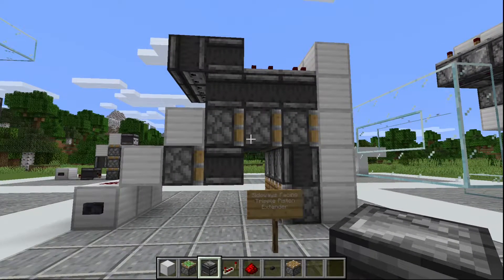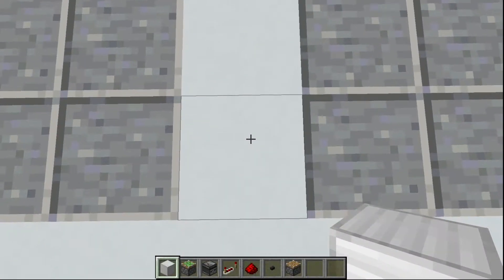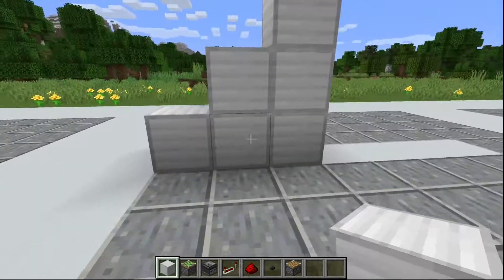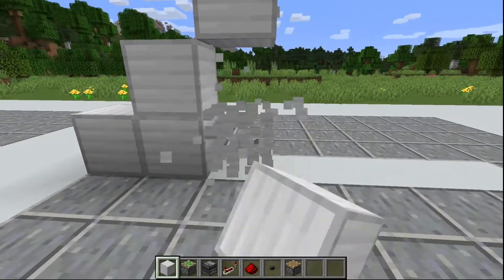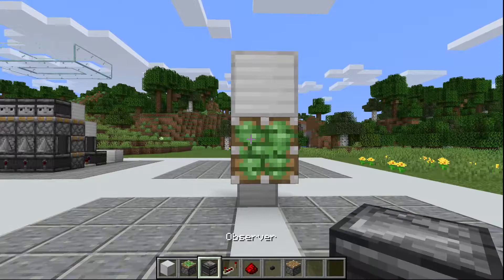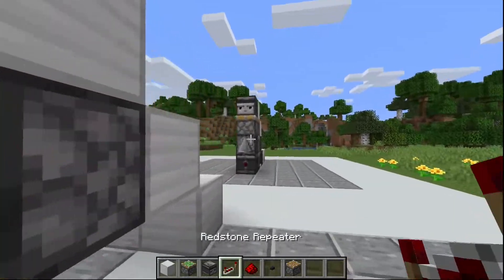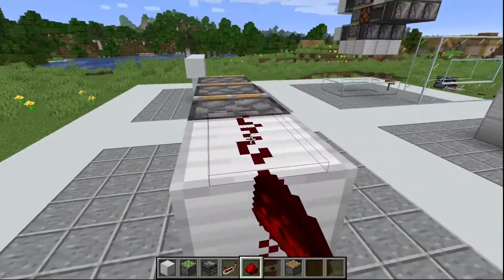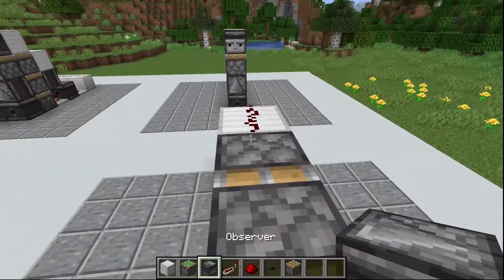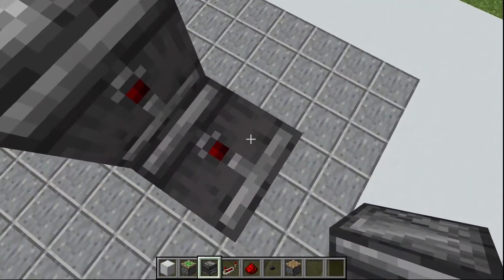Now I'm going to show you how to build the sideways facing triple piston extender. What you're going to want to do is add a block right here, two blocks right here, and then three blocks right here — so it's like a staircase. Then destroy these three blocks right under here so now it's a diagonal. Then add a sticky piston right here, an observer right here, and then three sticky pistons right here. Now go over here and add redstone dust on the building block of your choice. Then add three observers facing this way — you might have to bridge over. Then break this block right here.